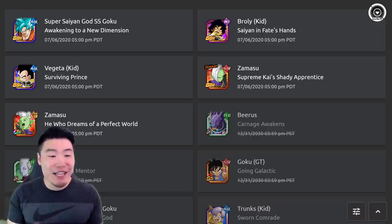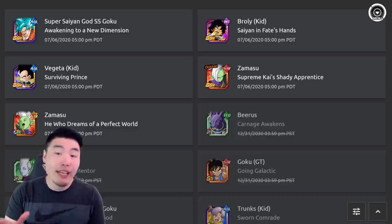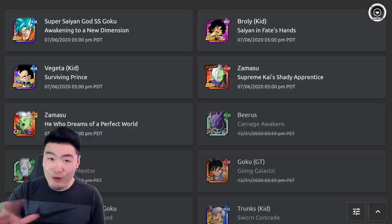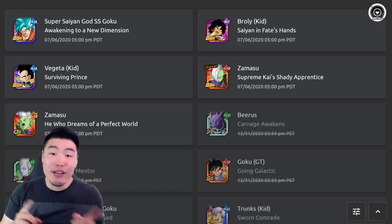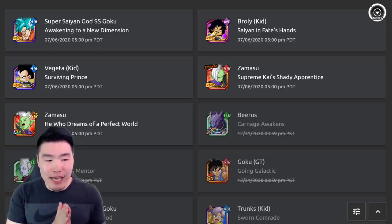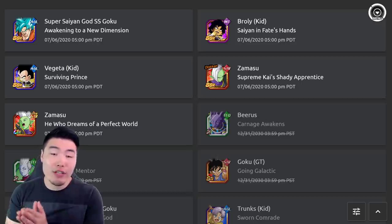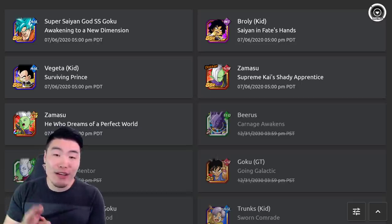In today's video, we're gonna check out what this data download brought into the game. Let's also talk about what's missing. We didn't get the Blue Fusions — they were not part of this data download — but it's okay. We know they're coming about two days after the anniversary begins, so we should be getting a pretty sizable data download either tomorrow or the day after. I'll make sure to cover that for you guys as well.